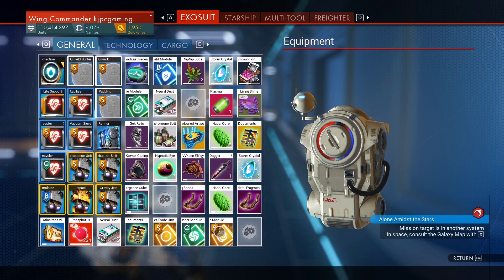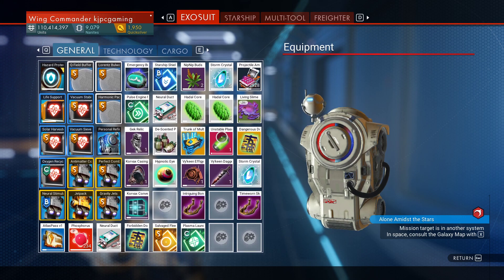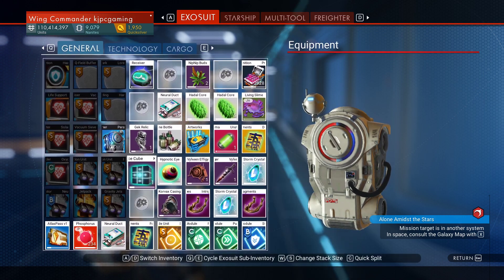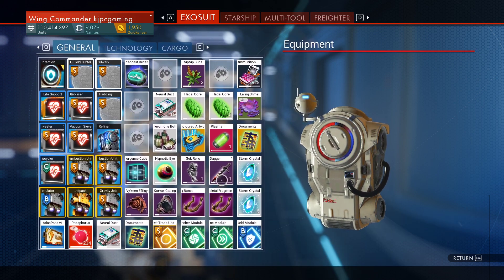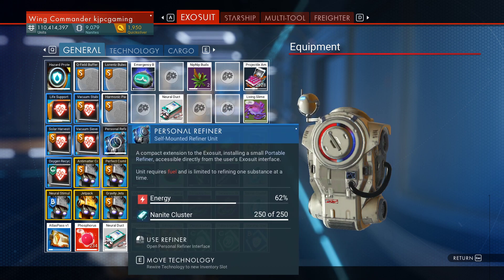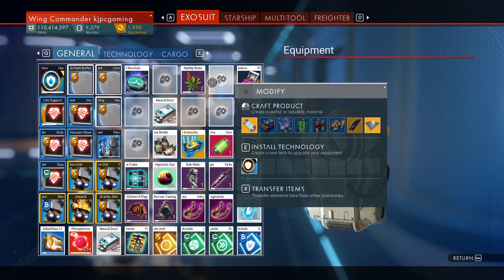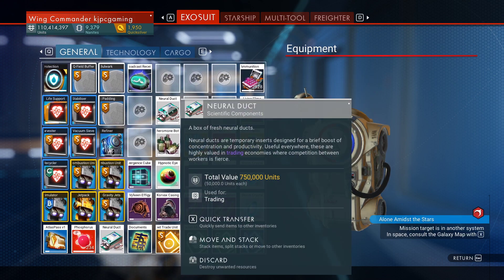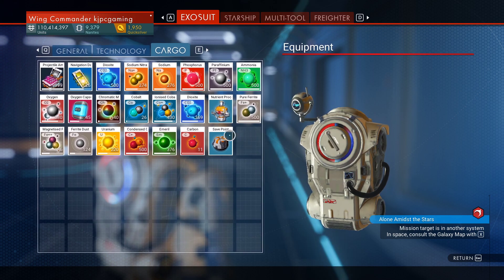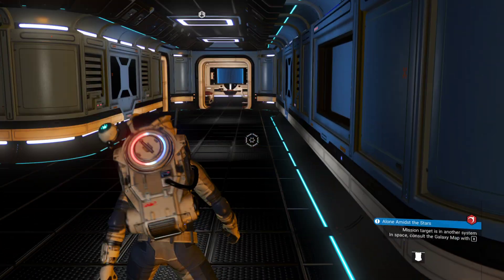I'm going to keep this hyperdrive module — it's for the starship — so I'm going to send that over to the starship. Here's some hadal cores, and here's a couple more modules. Storm crystals. Just sort of putting this in order of value. We'll drop the hadal cores in — 250 and 50, 300, and more nip nip. Now I have 27. I don't need bullets. I've got that receiver left over and some slime. Let's go sell it.